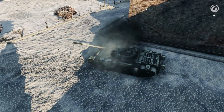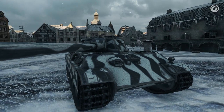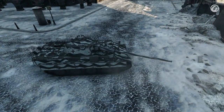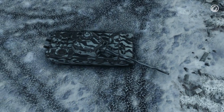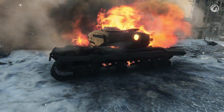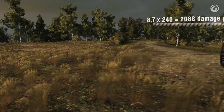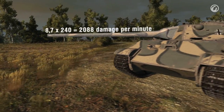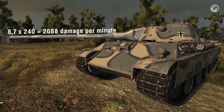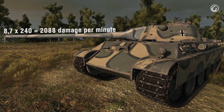The Panther 8.8 is equipped with an L-71 gun of 8.8 cm caliber. It's superior to the gun on the Panther II in terms of firing speed, accuracy, and aiming time. 203 mm average penetration will let you damage almost all enemy tanks of Tiers VIII and IX. With a rate of fire of 8.7 shots per minute, average damage of 240 points, and 2,088 damage points per minute without any additional equipment, you'll make your enemy sweat.